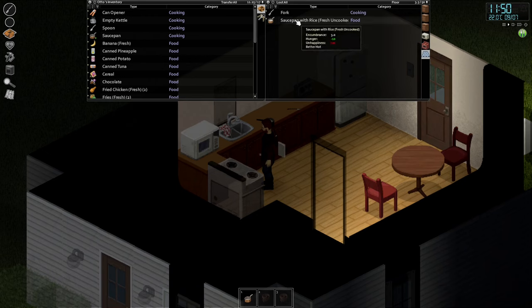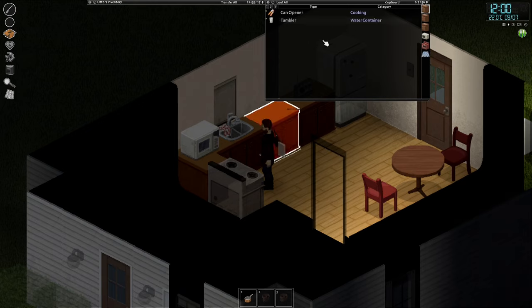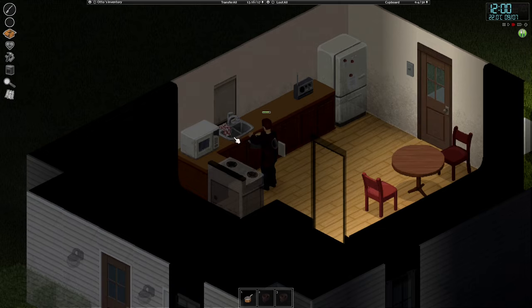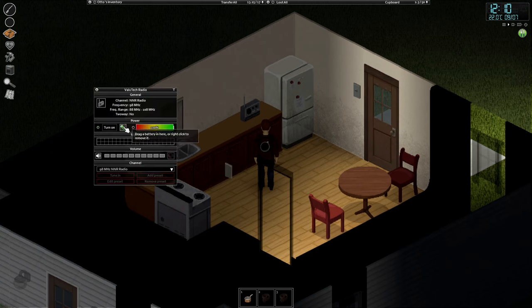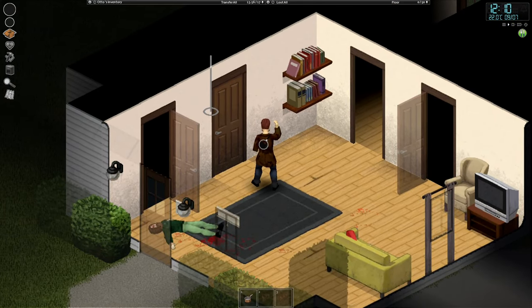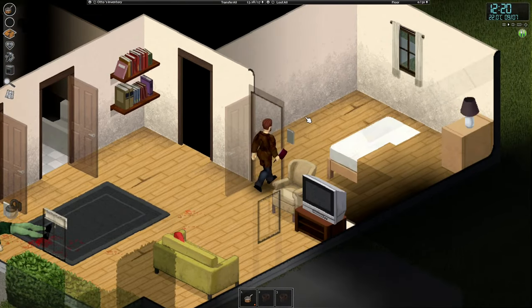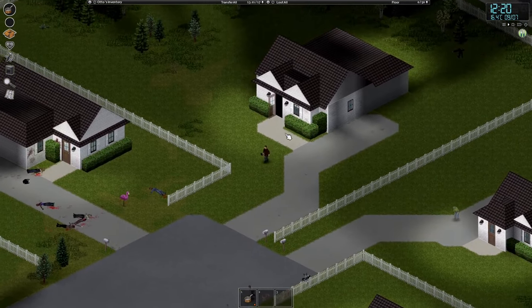That food is safe to eat - it'll make us unhappy but we're just gonna eat because that's another weapon. Take that fork, another shitty weapon. I'm gonna fill just the empty kettle - if you fill the saucepans they don't work as a weapon, which is a thing. Also right-click the radio to take out the battery - I'm gonna switch to the saucepan as it's a better weapon. At some point we might have to fight at night, and having a flashlight with batteries would be really helpful.